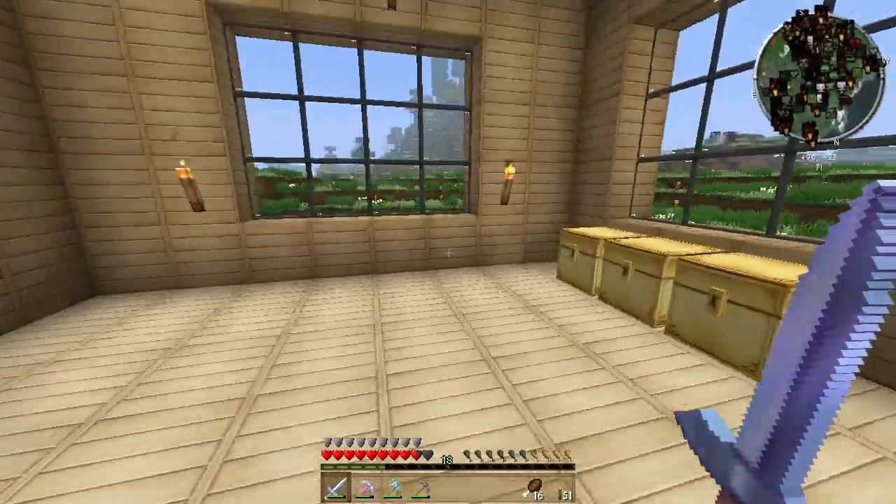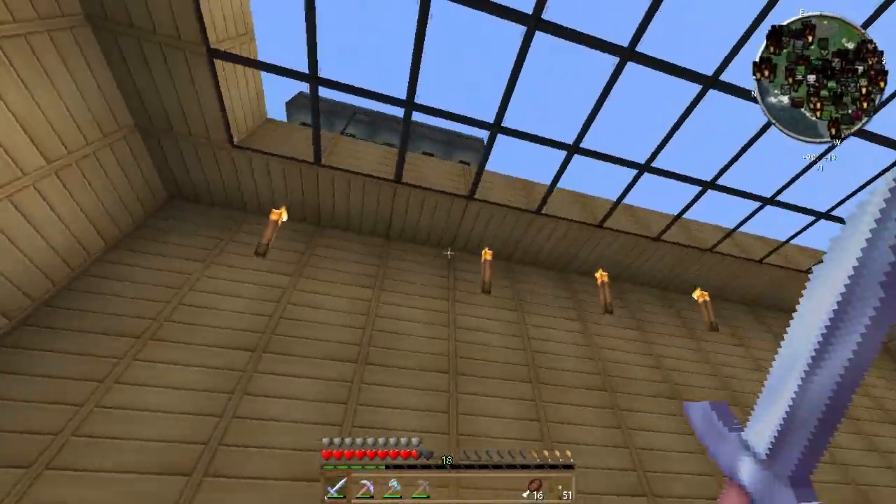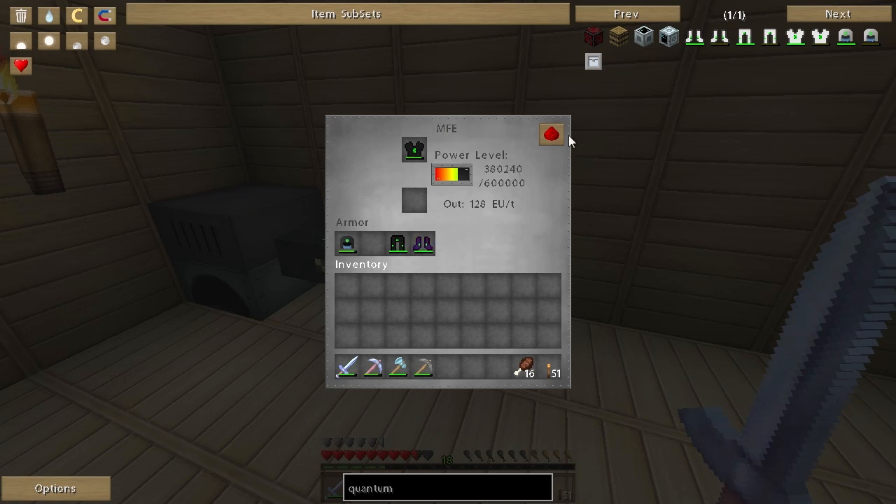Hey guys, my name is Castelcaden and we are playing Minecraft 1.6.4. Seems like we're actually doing pretty well with our little solar array that we have going on. Eventually what I want to do is actually create a giant power station filled with various types of different power.